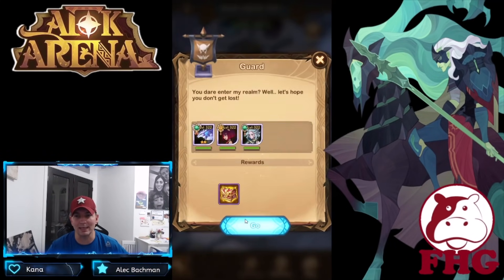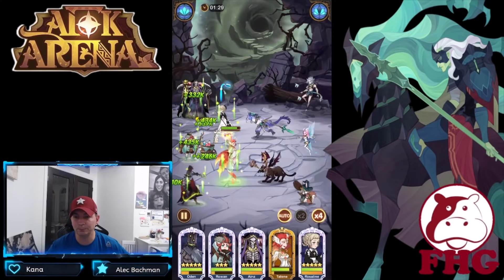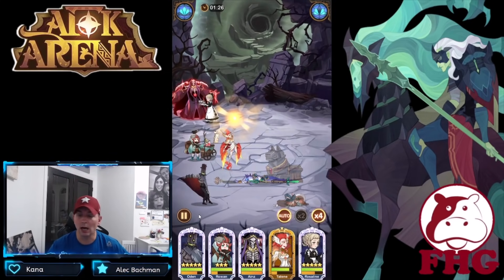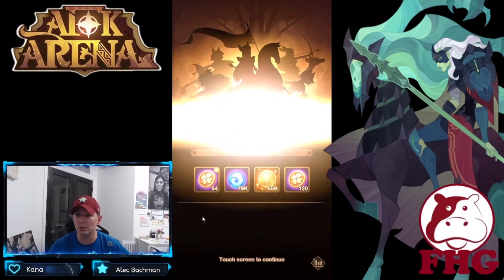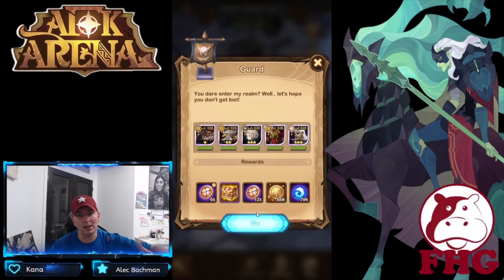I'm still going to go with the Ice Bringer because I think it might be a good one, but ultimately we'll have to see if we can pick up a couple new relics. All right, so this one we just get some energy shards. I'm thinking they took out the ones with Thane, they took out the ones with Belinda — they took out a bunch of the relics that nobody used anymore.